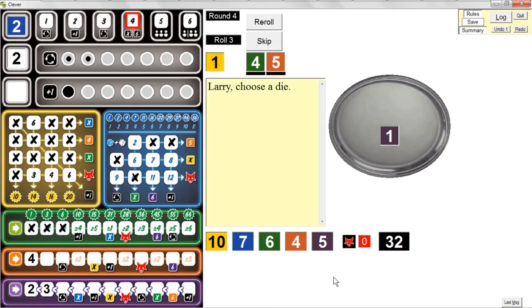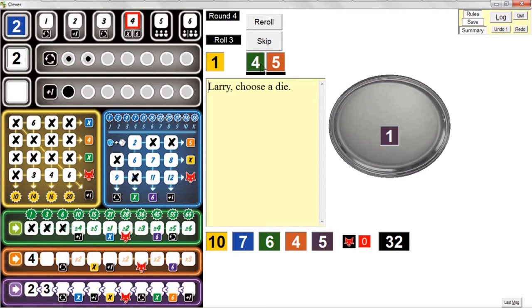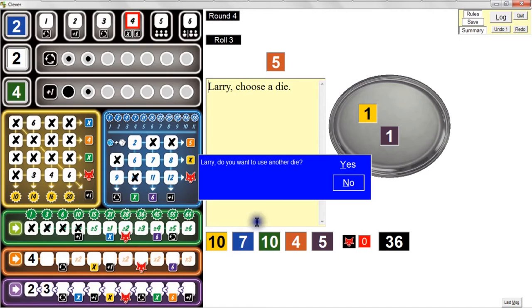It's roll three of round four. I want this plus-one and I want to get the green plus-one bonus. So I'm going to take the green four to get the plus-one bonus. Maybe I should use it now and get the orange five. Yes, I'll use it and get the orange five — I've got to do better on the orange track. Now I've got a five there. We're into the passive choice for round four. I can use the orange five, which gets me another re-roll. I haven't used any re-roll bonus yet.